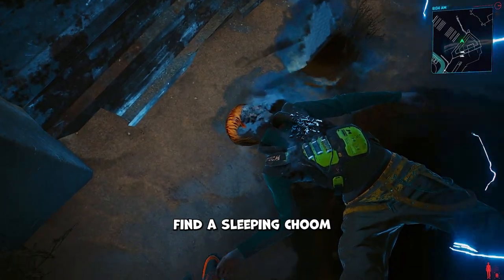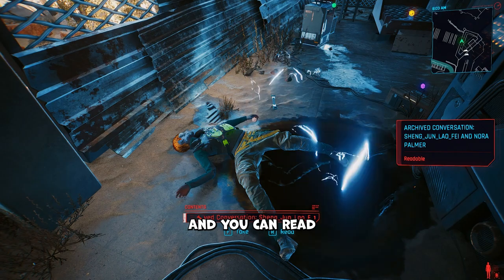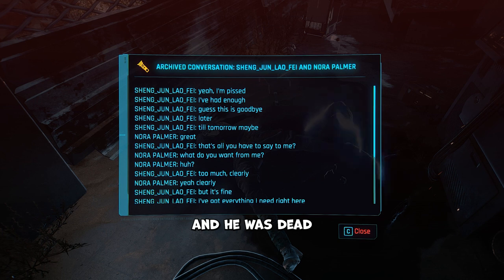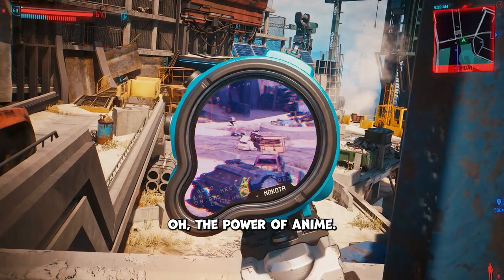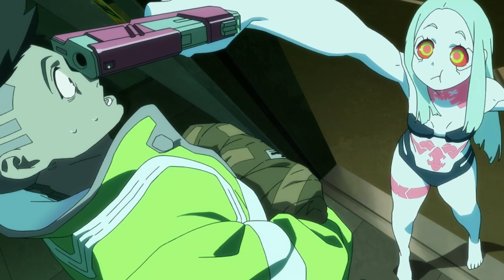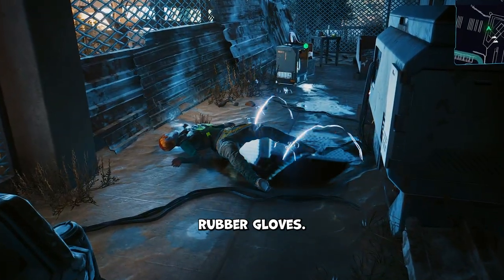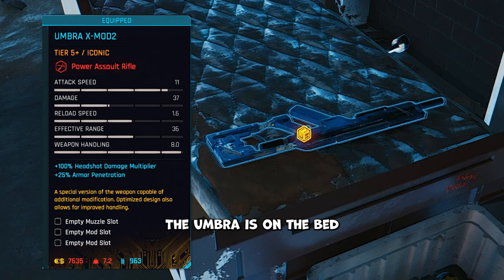Walk to the back and you'll find a sleeping choom undergoing shock therapy. Poor guy got electrocuted — you can read more about him on the shard he left behind. Long story short, the dude was a weeb, dead set on holing himself up here with food, resources, and anime. But in all the prep work he electrocuted himself. Probably should have worn rubber gloves. Remember chooms, never forget protection.